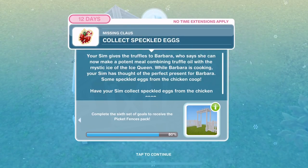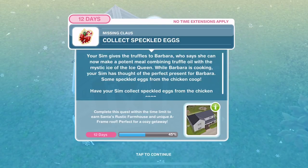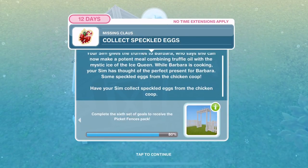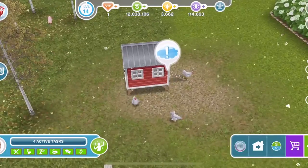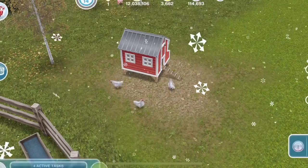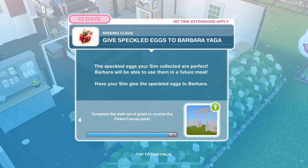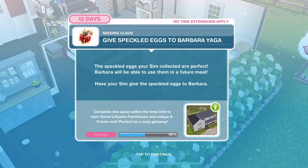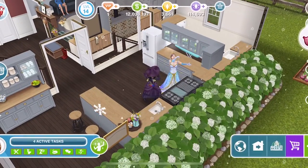Now we need to collect speckled eggs. Your Sim gives the truffles to Barbara, who says she can now make a potent meal combining truffle oil with the mystic ice of the ice cream. While Barbara is cooking, your Sim has thought of the perfect present for Barbara — some speckled eggs from the chicken coop. Have your Sim collect speckled eggs from the chicken coop — collect speckled eggs is 35 minutes. Now give those speckled eggs to Barbara — click on Barbara and give her the speckled eggs, it's 15 minutes.